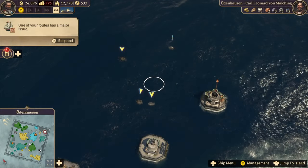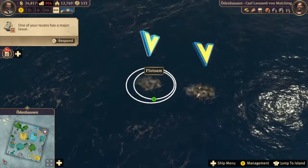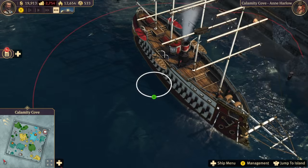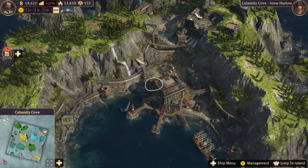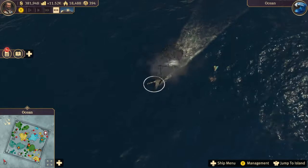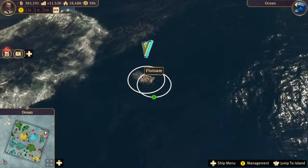Tip 22: Flotsam will be available for pickup for around 15 in-game minutes, so be sure to grab the things you need before the timer runs out. Pirates will drop a lot of valuable loot, including guns, precious resources, or general items — so always make sure to grab everything.